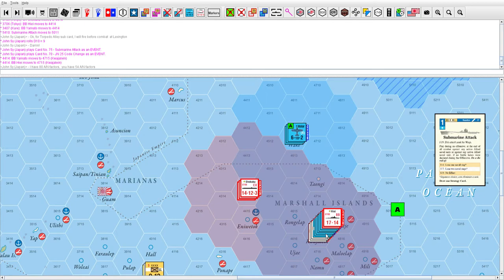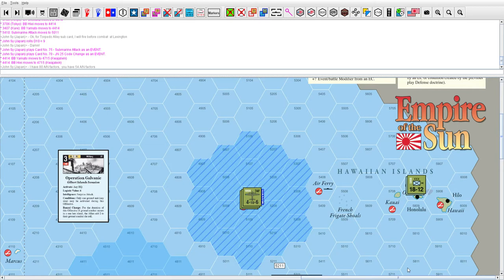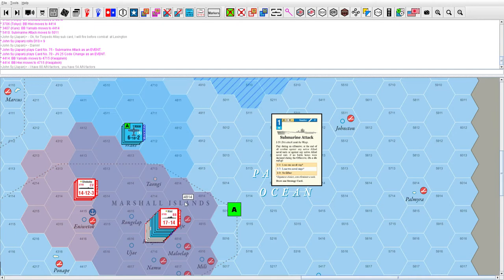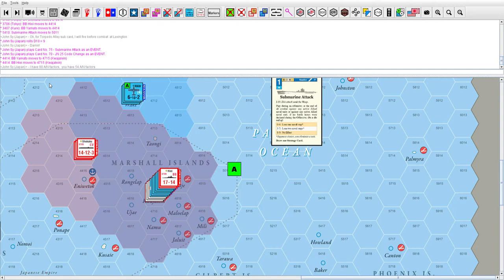The Americans had 54 air-naval factors. I made the mistake of counting some units I shouldn't have. Technically, the marine air unit — I think it started at Pearl Harbor or nearby — if it flew a distance of four hexes, which it could not have done from anywhere too far, it had to have started from here. So I did count that right. Total: 54 American air-naval factors vs. 80 Japanese.